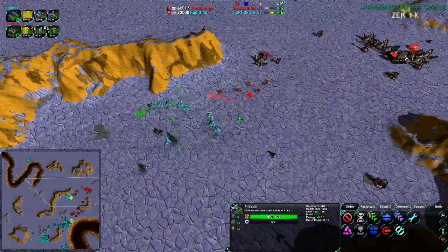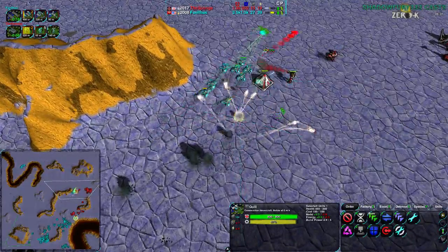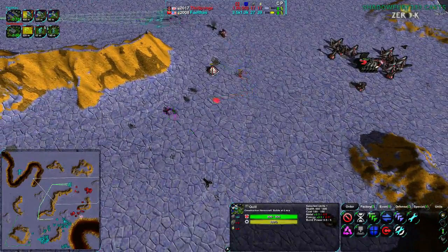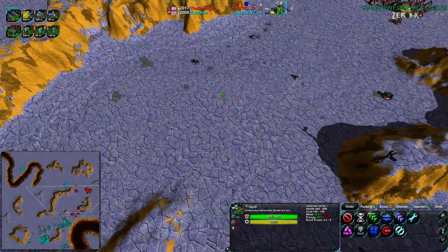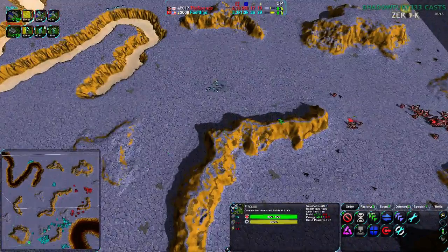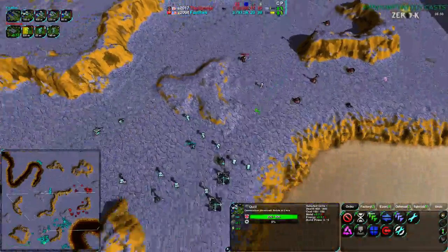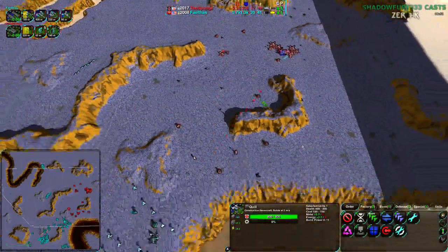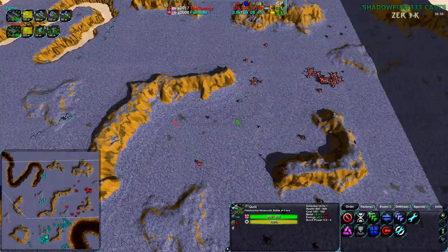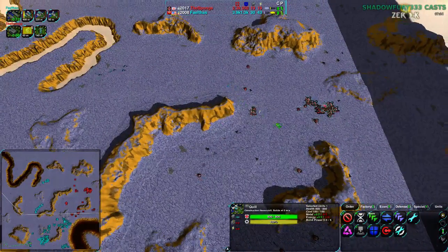He's taking the area behind his big defense line, locked off that area between the river and the cliff, taking all the metal extractors behind there. That's basically the map at this point. Sponge has no territory influence except maybe the northeast, and even then those daggers are making it way too difficult. Sponge is trying to consolidate, but they do have some reclaim to work with.